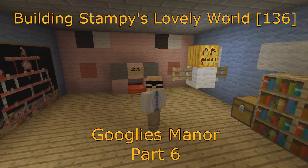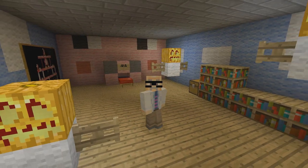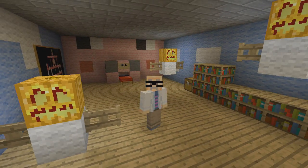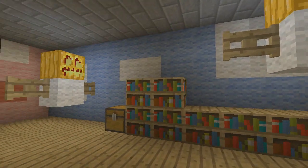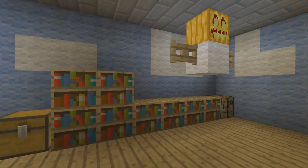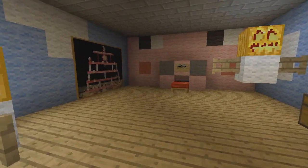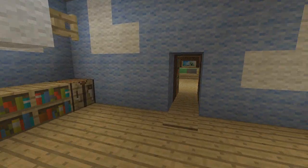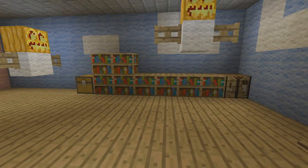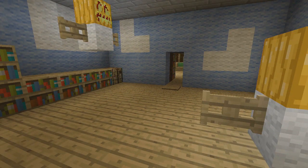Hi, this is Darwin, welcome to another Minecraft let's play video. In this series I'm showing you how to build Stampy's Lovely World. In the last few videos we've been working on Googly's Manor. The bedrooms are done but we've got a couple of corrections, and that's why I love getting corrections from everybody — we can all contribute. Let's go to the Love Garden and talk about who we're adding today.